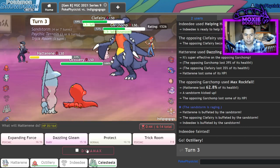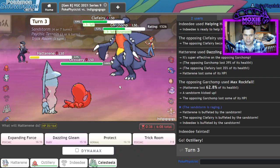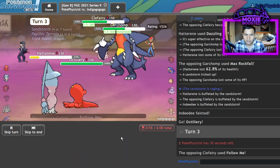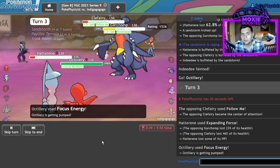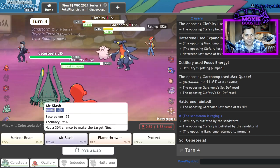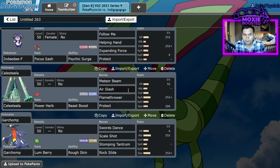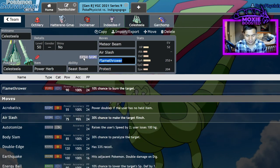They went for the Rockfall. I think I'm gonna end up Dynamaxing Celesteela in this game. I could Expanding Force to try to knock out Clefairy. I want more damage on Clefairy than anything, because they're probably just gonna take out the Hatterene. I just realized I don't have a freaking Steel move on this guy — that is a huge oversight. Let's go ahead and drop Flamethrower for Max Steel Spike, or Flash Cannon.